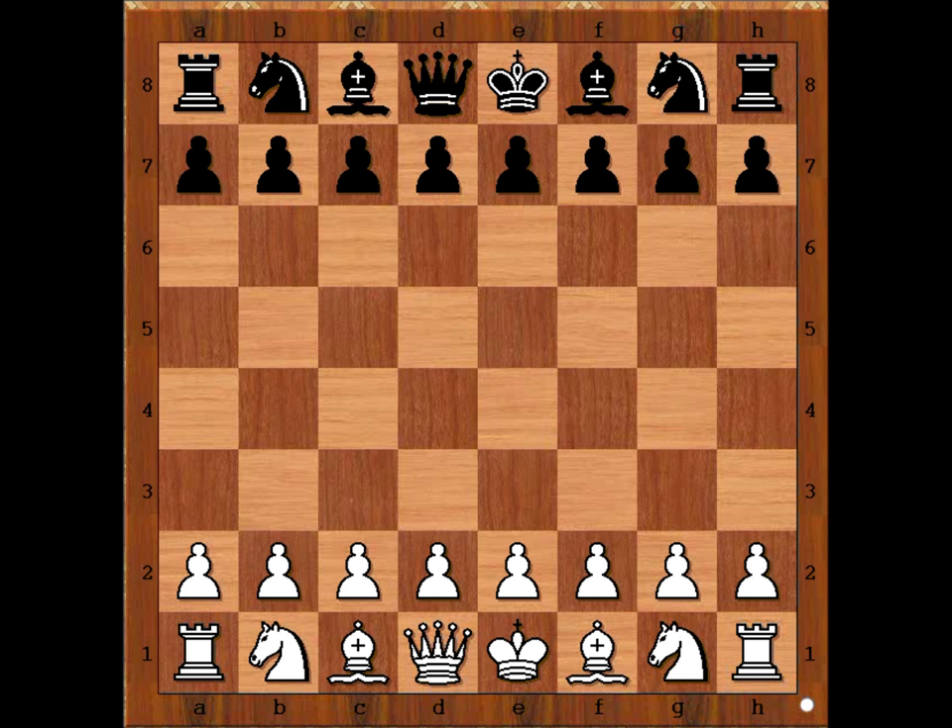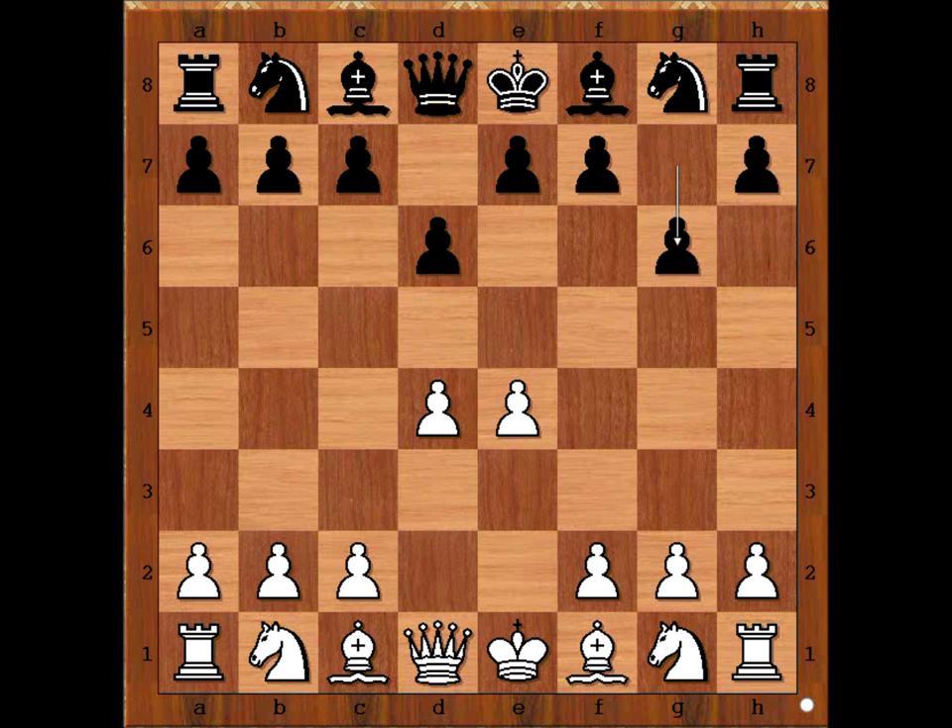Mikhail Tal had the white pieces and he started with E4. Spielmann played D6, D4, G6. Is it going to be Pirc's defense? Let's have a look.